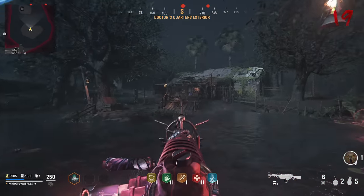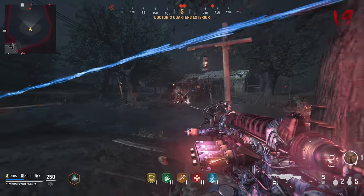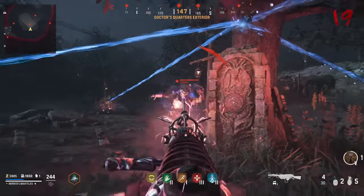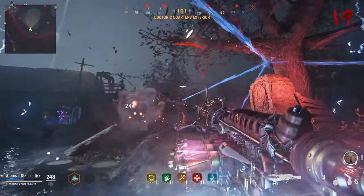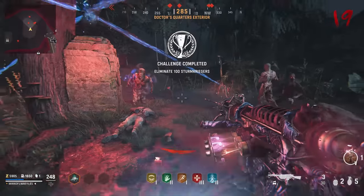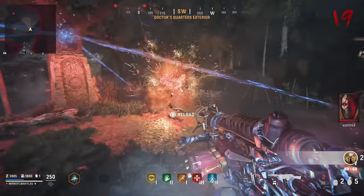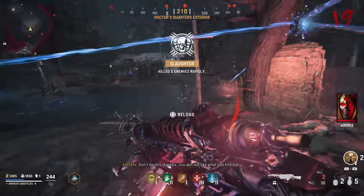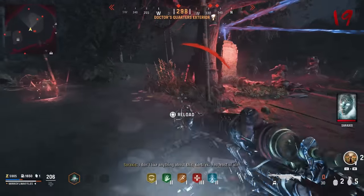Stand on the central island by that stone pillar and use the Wunderwaffe to shoot any zombies with glowing blue around them when they spawn in — but you must shoot them when they're near that central area. If they're too far away, their souls will not fly into the stone pillar, but if they're nice and close, they will. You need to get a lot of kills — be very rapid with this. If you succeed, you'll get a white flash and they'll say well done and you'll move on.